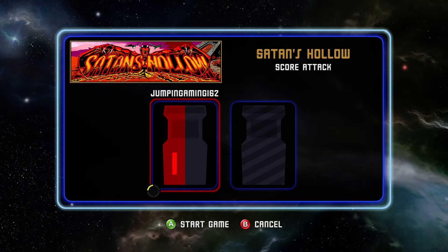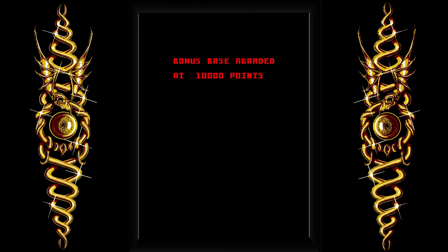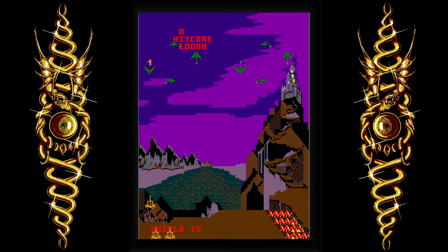Hello, welcome to Jumper Johnny Gaming. Today I'm going to show you how to get the Saviour achievement in Midway Arcade Origins. This is done in the Satan's Hollow game — make sure it's in score attack mode.